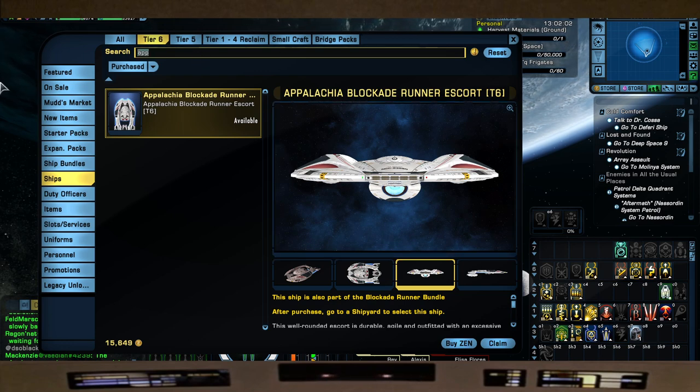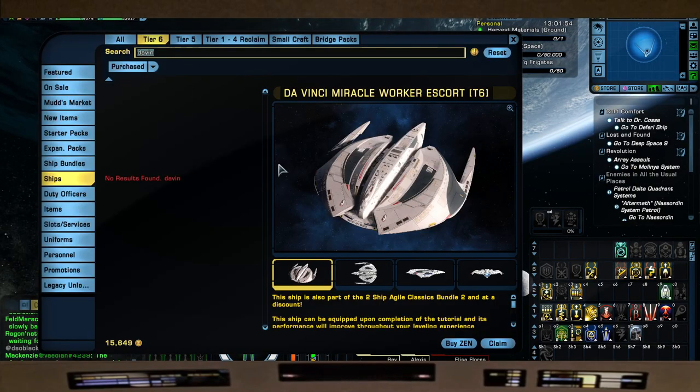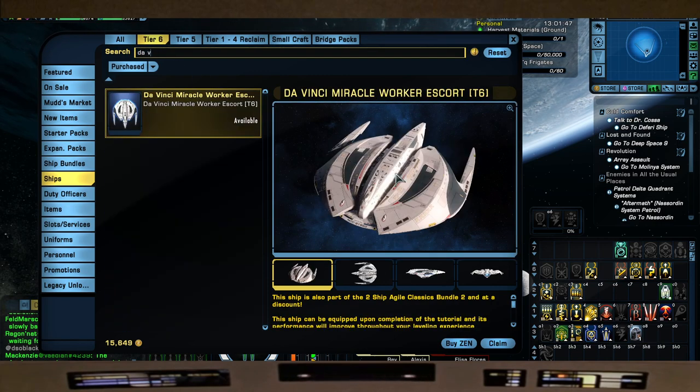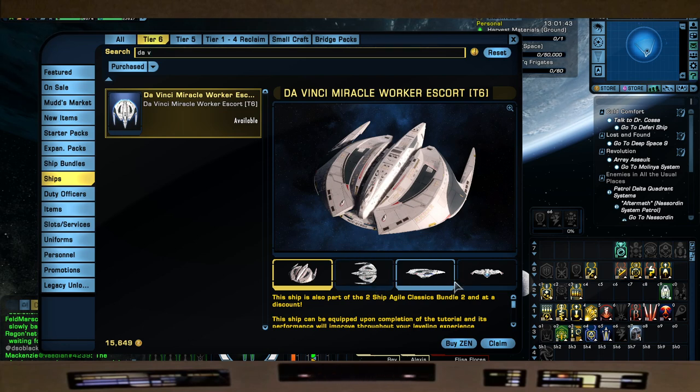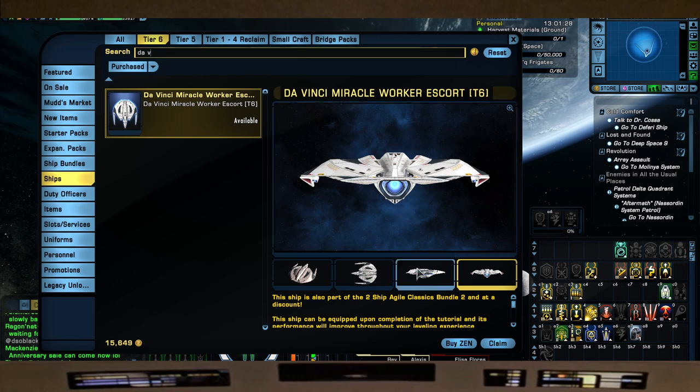It takes a beating as well. Next we have the Da Vinci, which is the T6 Saber. The Saber has become one of my favorites - I never really liked it initially but it's grown on me. It looks like a horseshoe crab to me, but I do like the deflector on it. It did really well when I did a build on it and took it into a three-man ISE - performance-wise it did really good. Very capable for any content, especially for escort players.